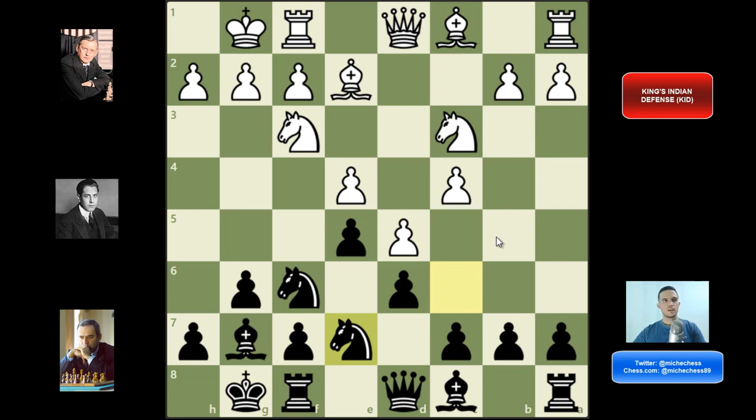This line is very theoretical, especially at the top level among elite players. However, among beginners and intermediate players we can try to understand the position more than just memorize moves. There are three theoretical moves at this point for white: knight e1, knight e2, or b4. Usually we have very interesting games with this line — a very strong attack on the kingside by black and a very strong attack by white on the queenside. The first side to open lines, create weaknesses, and attack those weaknesses will very often be winning.